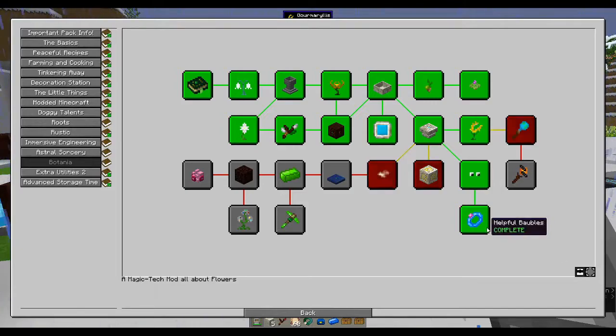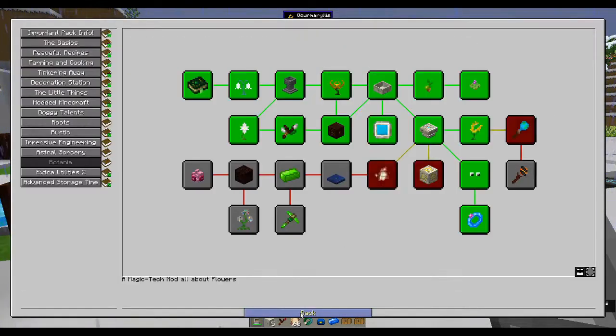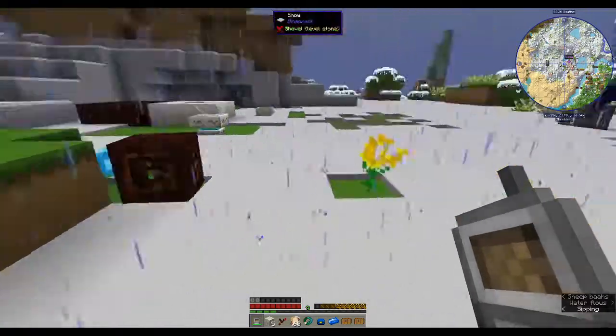So there's the alchemical catalyst to convert items into other things using mana - you can convert saplings into others or get ice quickly. Sparks - we need to look at that. The terrestrial agglomeration plate for terra steel, a portal to Alfheim, the ritual of Gaia, mana quarry, and earth mover - those are things to look at next.